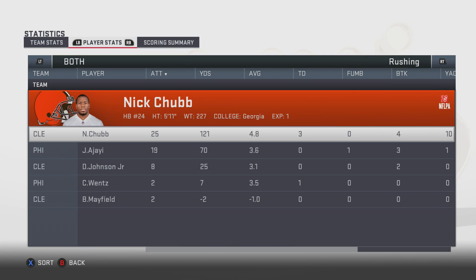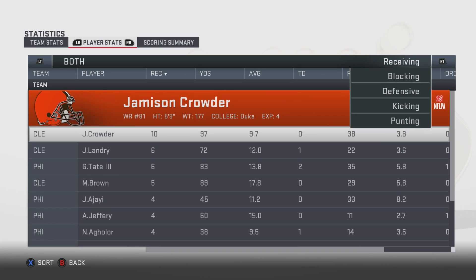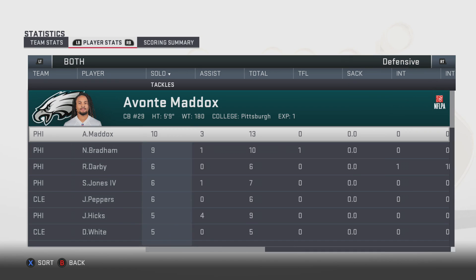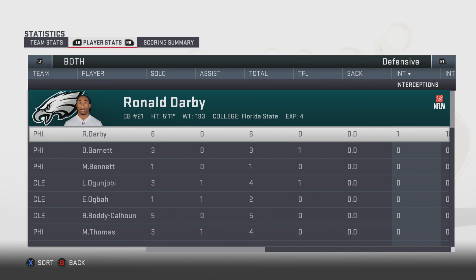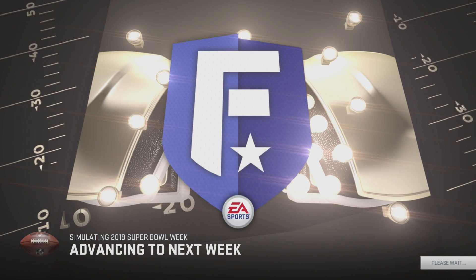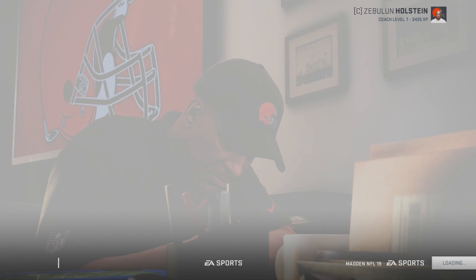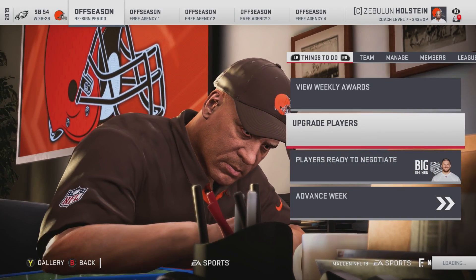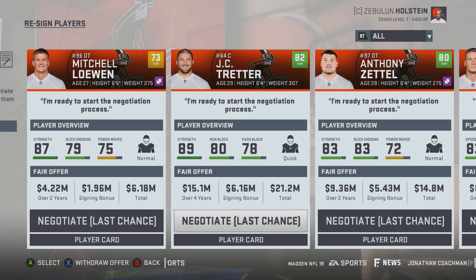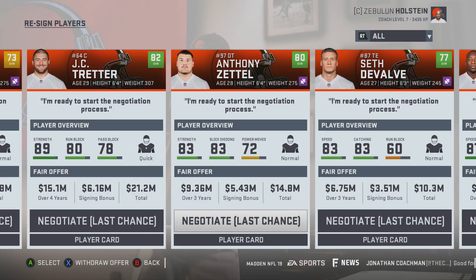Even though we're doing well, Carson Wentz technically finishes with the worse passer rating because of completion percentage, but he didn't throw a pick and had one extra touchdown. Chubb had three touchdowns. Sack totals — the only pick of the game was by Darby. Nice little Super Bowl victory. Let's take a look at re-signings — we want to negotiate Treader on a one-year deal. Four years is just too many.